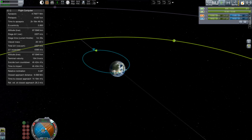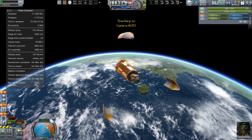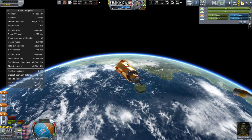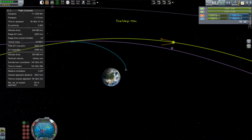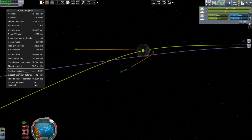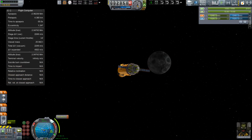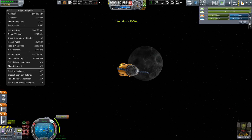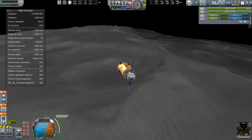There are very few mods installed on this build. This is the same install I was using for Operation Gold Strike, which I was trying to keep as close to stock as possible. It has multiple beautification mods and a couple utility things like enhanced nav ball and docking alignment, but there are no extra parts. Any changes in the parts are just from texture changes, not from model changes. This craft is entirely stock.